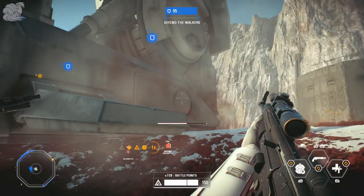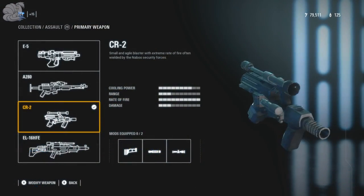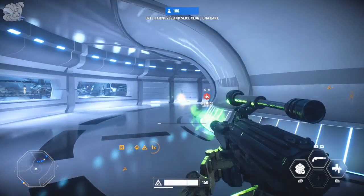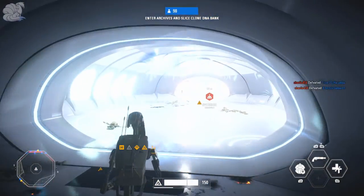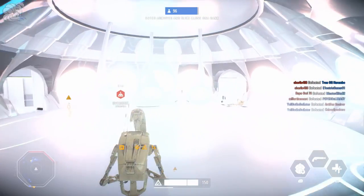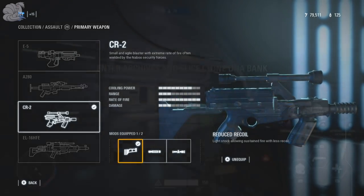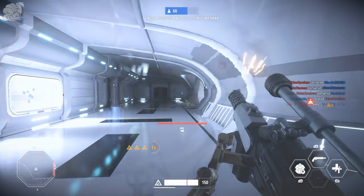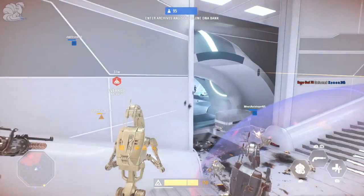Next up is the CR2, a fast-firing close-quarters gun. Its cooling power is 8 dots, range is 3 dots, rate of fire is 10 dots, and damage is 3 dots. The first attachment is Reduced Recoil, which adds a stock giving you reduced recoil so you can sustain all of your shots towards a target quickly, since this gun shoots really fast.